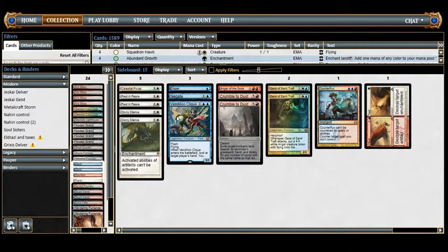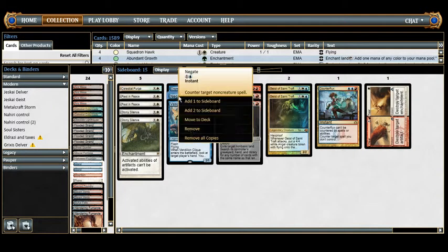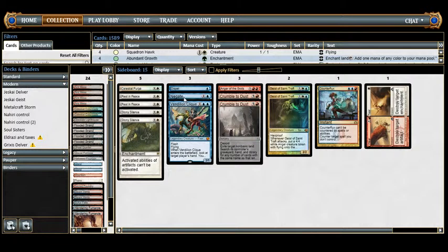An additional Vendilion Clique for extra disruption — I bring it in against Control or Jund. One Dispel counters target instant spell, good against any deck with counter spells or targeted removal. One Negate counters target non-creature spell, great against counter spell decks and combo decks like Ad Nauseam.